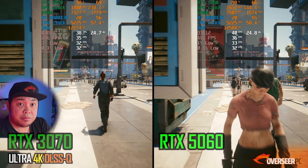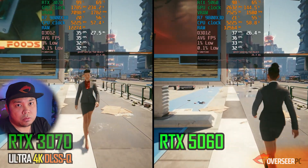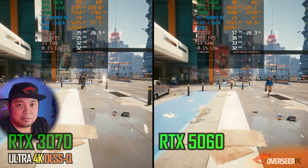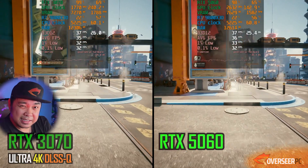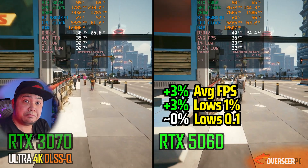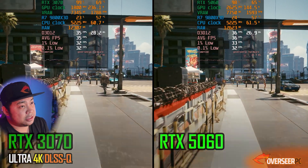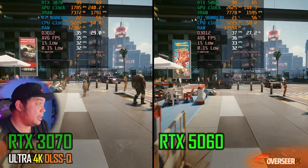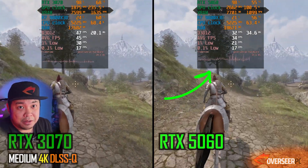Moving to 4K — we'll focus on select single-player games and one competitive game where 4K might be advantageous. Cyberpunk 2077 at 4K with transformer model upscaling — both cards run at around 30+ fps and are very similar. The 5060 is still slightly better by about 1–2 fps.